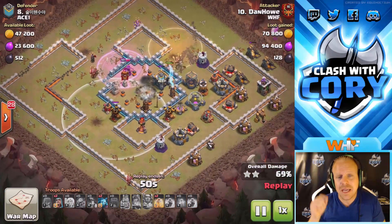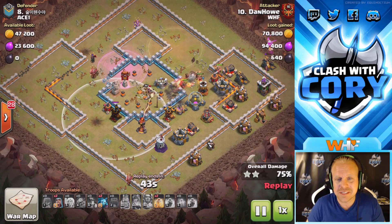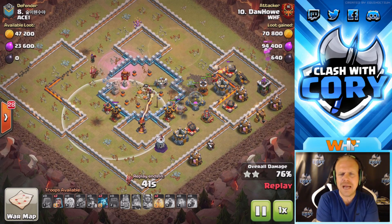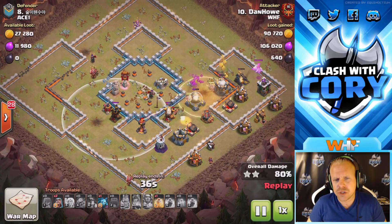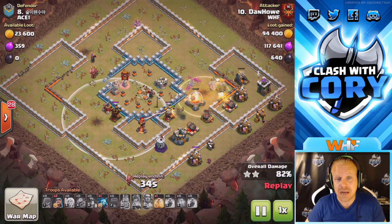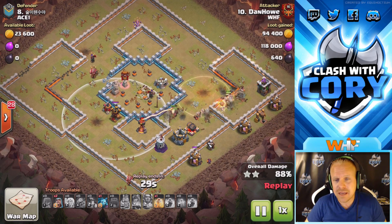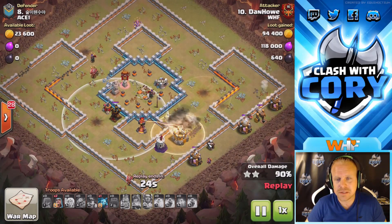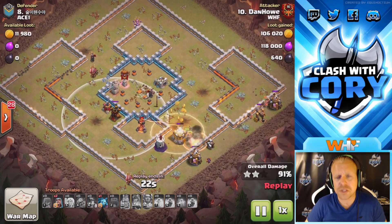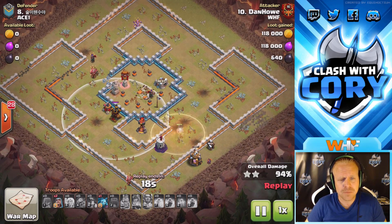He uses that last rage on the healer and queen to try and get that town hall taken out — and he gets it down. The queen is still alive with no healers, still going to snipe a couple more defenses. Miners have come in from the top side now, working their way around the base. A really nice thing to notice is just how much of this base he got down with that skilled queen charge — leaving not a lot left for the miners to deal with.